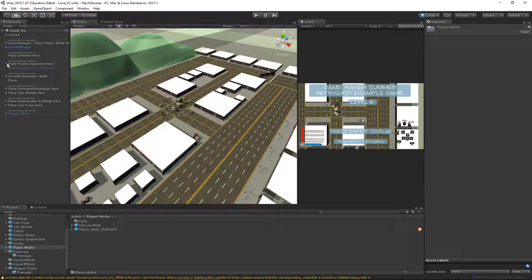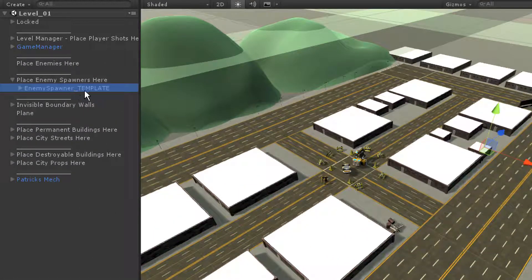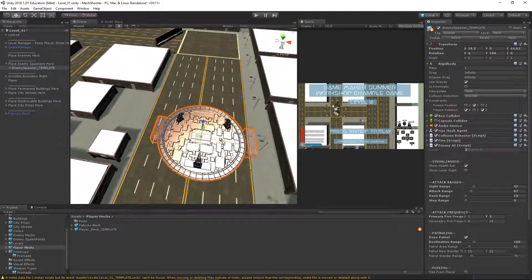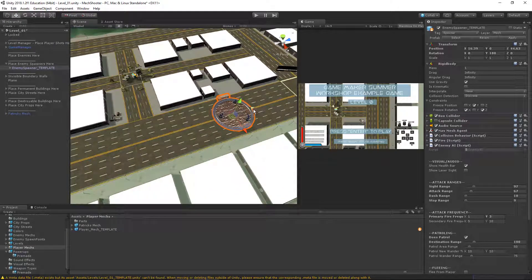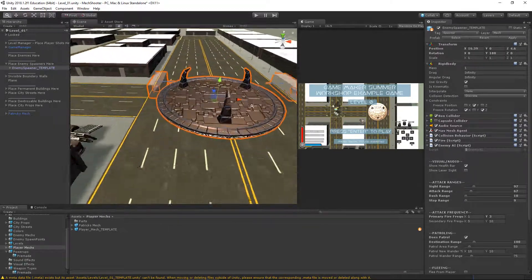We're going to expand our hierarchy and place enemy spawners here. I have an enemy spawner template right here and I have it deactivated, so I'm going to reactivate it. It's kind of in the middle of a building so I'm going to move it out of the building and maybe move it a little bit closer to the center of the map.